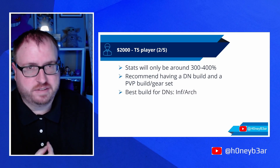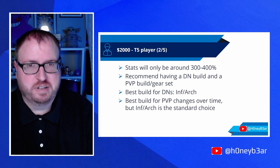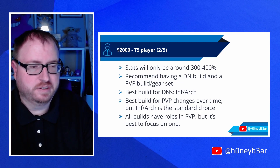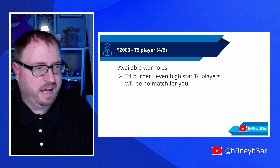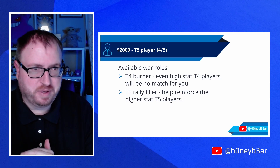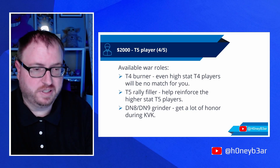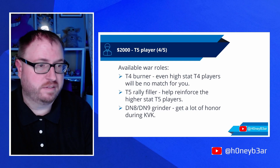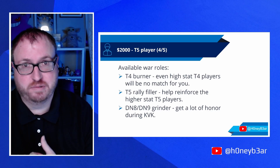Best build for darkness is infantry archer. The best build for PvP actually changes a lot — as of right now, the typical choice is infantry archer as well. Every build has a role in PvP, but it's better to just focus on one if you're a budget player. As a T5 player, your main role will be burning T4 players; even a high-stat T4 just can't touch you. You'll also be a rally filler, helping reinforce the guys who spend a lot of money. And during Kingdom vs. Kingdom specifically, you can grind darkness 8 and 9 — you get tons of honor, and unlike darkness 7 which caps at 8 players, darkness 8 or 9 can have up to 100 players so you can really rack up the honor.